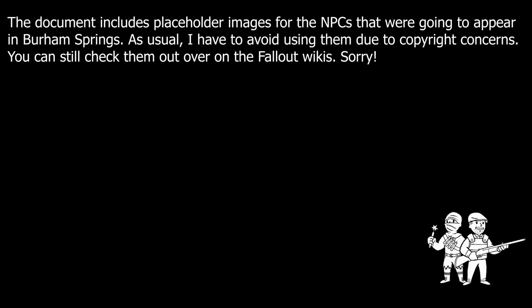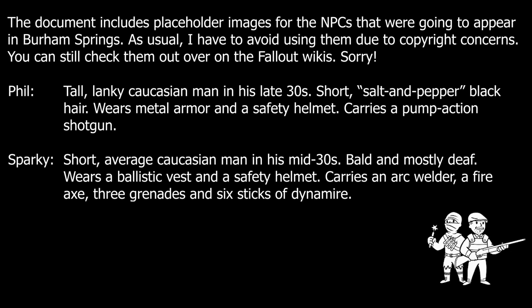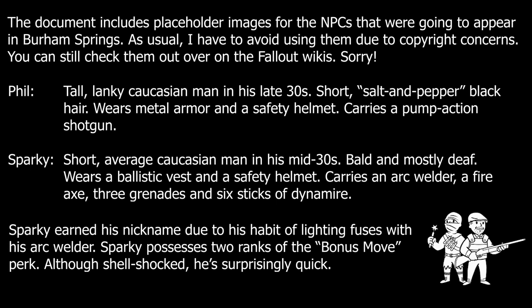After spending five years surviving in Burham Springs, all three of the salvagers were dangerously paranoid. They wouldn't attack on sight, but any signs of aggression from the player would almost certainly lead to a fight. The player would likely first encounter Phil and Sparky, both former railway workers for the NCR. When railway work concluded, Sparky turned his demolitions expertise towards making explosives for the Powder Gangs, and Phil turned his focus towards bounty hunting, making a living by hunting down his former comrades. This is actually how Phil and Sparky first met — Sparky was a member of the Powder Gang that hid out in the Burham Mine. While he survived the cataclysmic blast, he was almost completely deafened and suffered lingering trauma, but he's still just coherent enough to be useful to Phil.